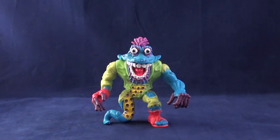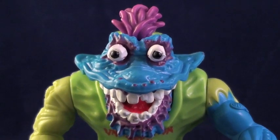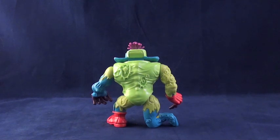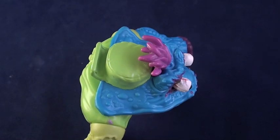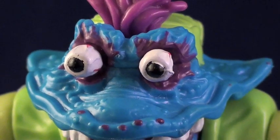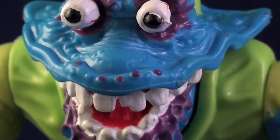Worm has a wicked cool look to him. His freaky face and bright colors really make him stand out, even from some of the tackiest TMNT toys. Worm's cerulean skin is highlighted with purple, including a tuft of plastic hair, crust around his eyes, and painted-on slobber coming out of his mouth.